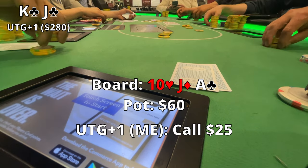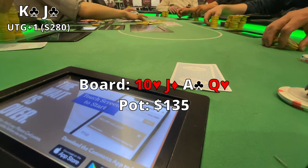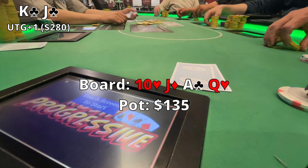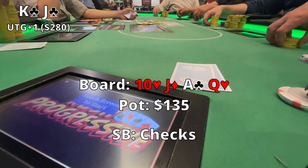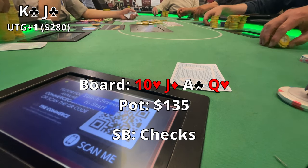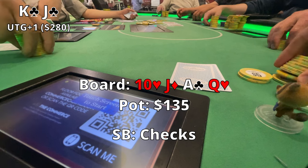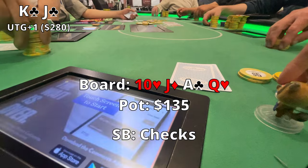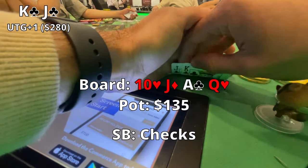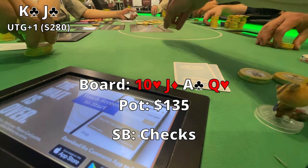The middle position to my left calls as well, and we're off to the turn, which comes out the Queen of Hearts — so we're in great shape. We have the straight. I'm confident we have the best hand, but I'm a little nervous because a flush draw is a possibility on the river. In the past I've lost a lot to flushes because I'm not betting enough on the flop and turn, letting people get free cards. I don't want to make that mistake again, so I'm thinking let's size this appropriately so anyone on a flush draw maybe won't go for it.